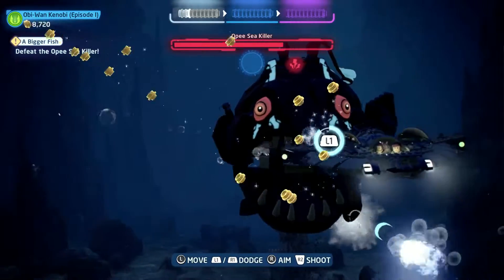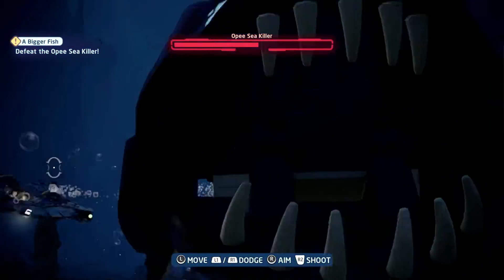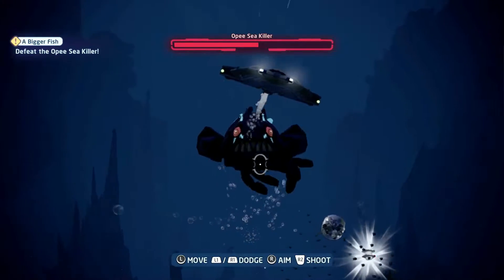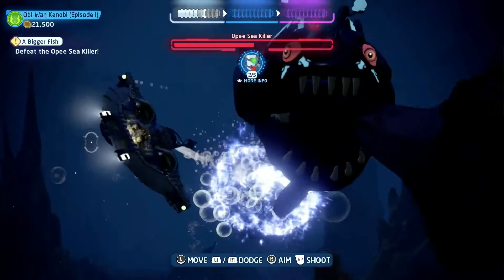All of the minikits in this level just float by in bubbles. All you need to do is shoot them with the missiles from the Gung-Gun sub and you'll get them.